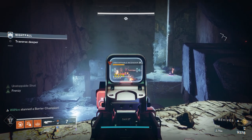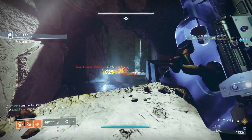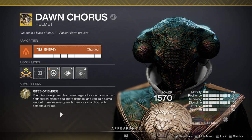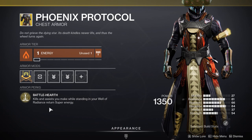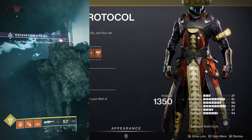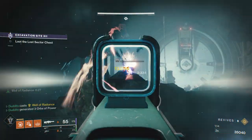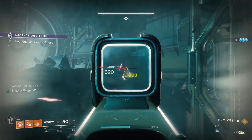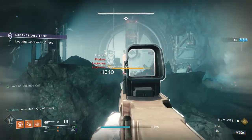Against champions it absolutely destroys them, making things so easy even at GM level. For exotics, I've been running Dawn Chorus purely because of the scorch it applies — it works really nicely with the fragments. The other option, if you don't have Dawn Chorus, is Phoenix Protocol along with Ember of Combustion. Whenever you're inside your Well of Radiance, all your kills will count toward getting your well back. I prefer Dawn Chorus because of all the extra scorch that causes more and more ignitions.